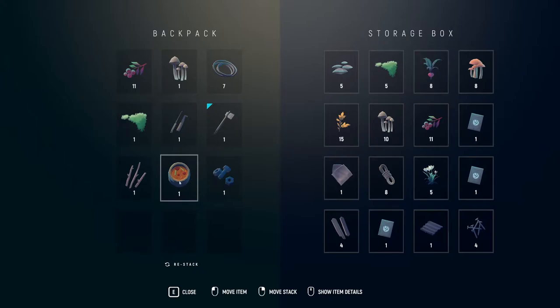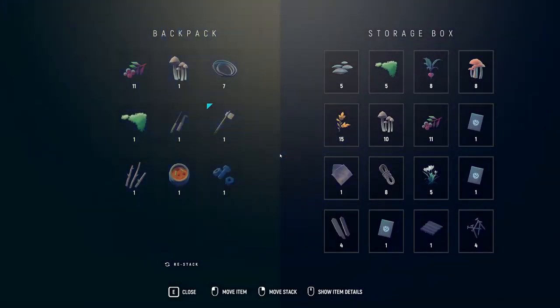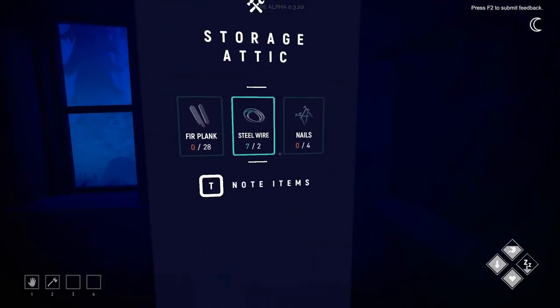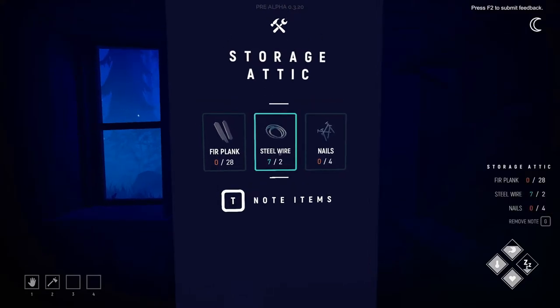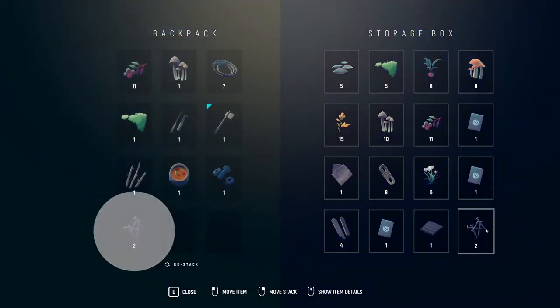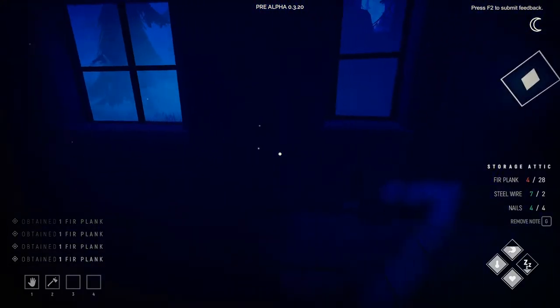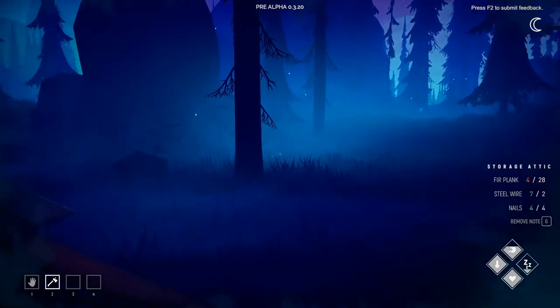Our food items are only taking up so much space here. What is this - what's the blue here? Open storage box - yep I know. We definitely need this next. Oh, nails and fur plank - let's make a storage attic! I like this idea. Let's put nails back - we need twenty-eight so let's get out there and quickly do this.